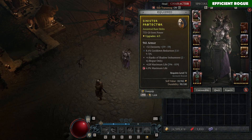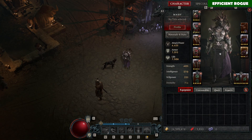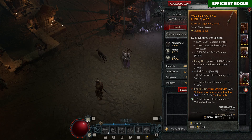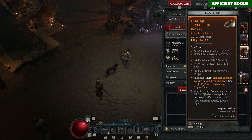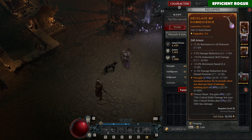Here I have a helmet without an aspect at all — so you see, you don't need many aspects in this build. On your weapon, you basically want the aspect where critical strikes with core skills increase your attack speed by up to 25%. Then you want to put the Flurry aspect on your ring. Here I also have the aspect where basic skill casts increase my next core skill damage by up to 30%.